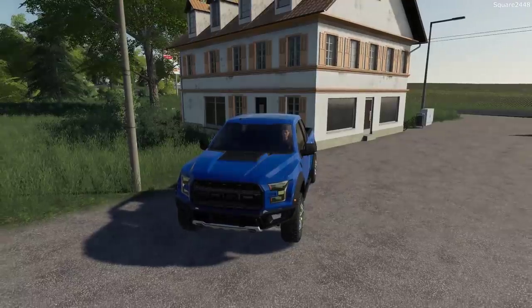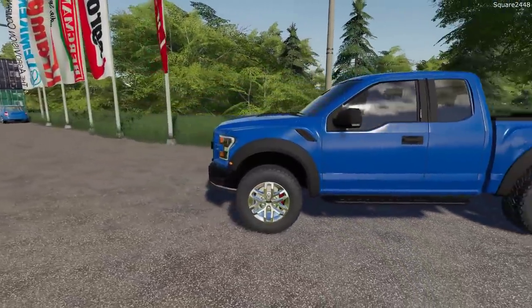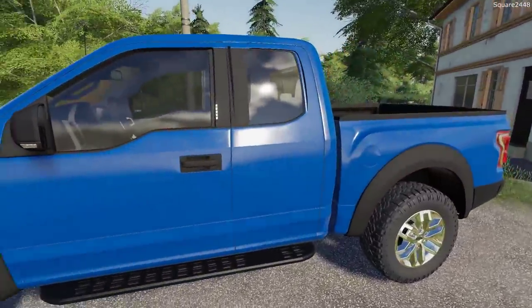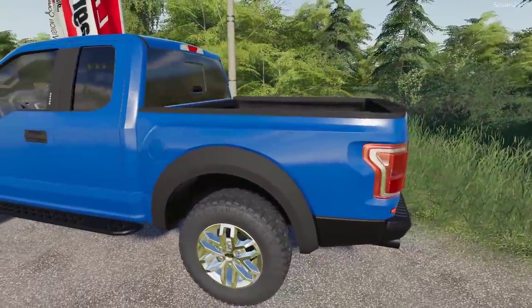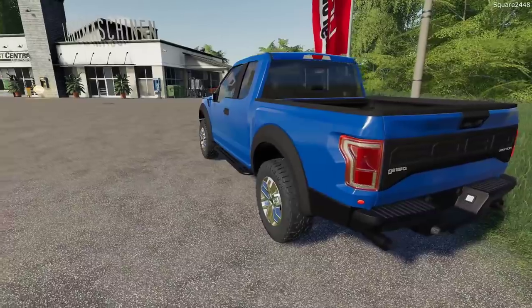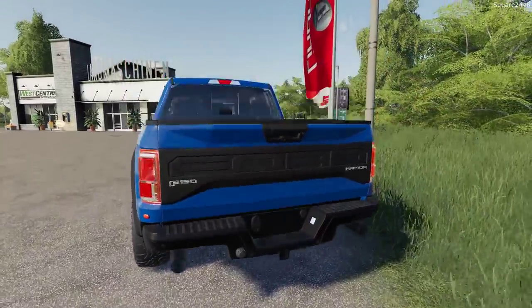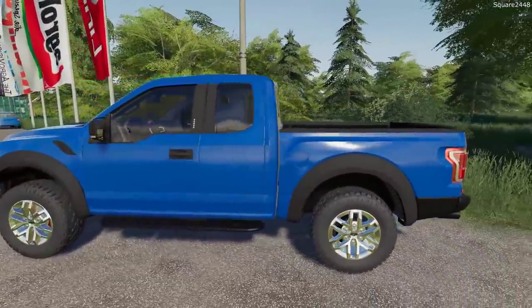Let's go over here and get the Raptor. Here it is, guys — the 2019 Ford Raptor Super Cab. With the Super Cab, which is like the half door, we get a much shorter wheelbase. We have a five and a half foot bed. I think the shorter wheelbase is going to be beneficial for off-roading as well. We got the dual exhaust on it — this thing is nice. It's an EcoBoost V6 3.5 liter.